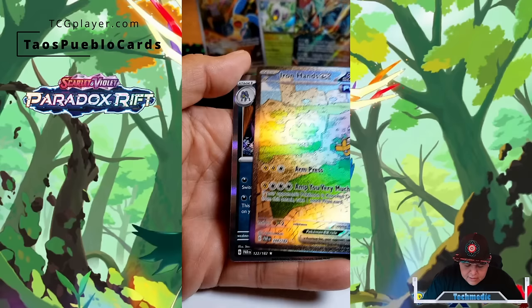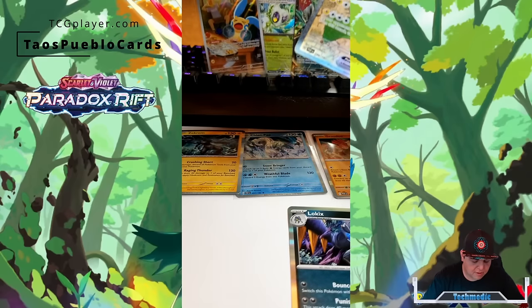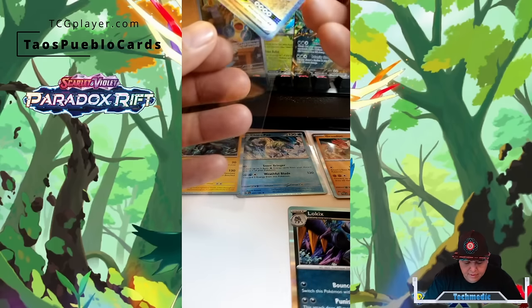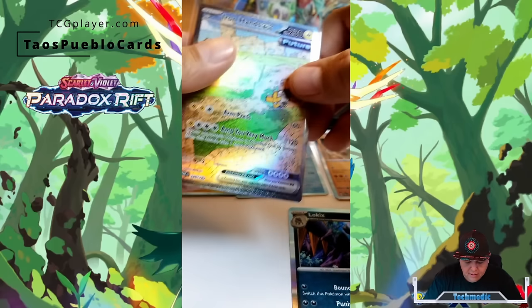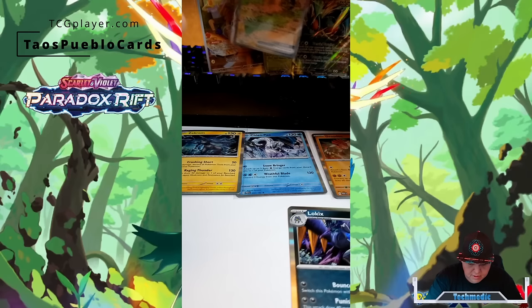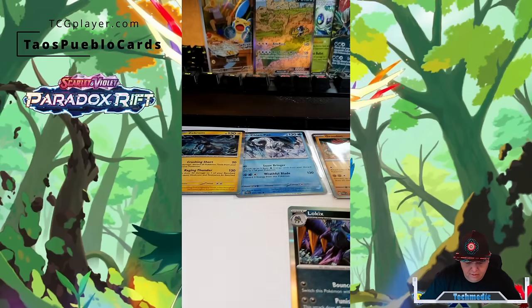And we have gotten an Iron Hands EX Full Art. Nice. And behind that, we have a Lokix — another Pokemon that I use inside of Violet. Awesome. I'm gonna put that one right in the middle here. Burning Moon, you can move over.